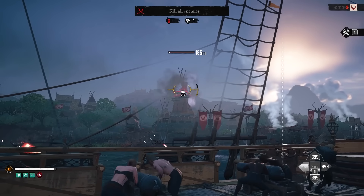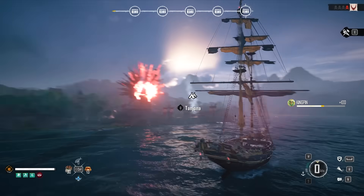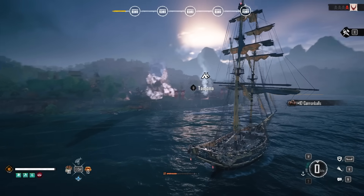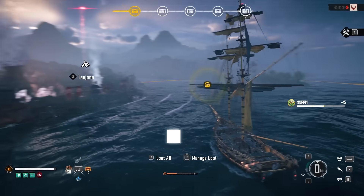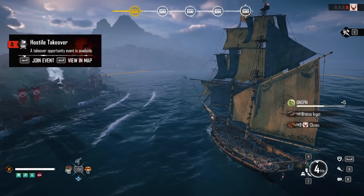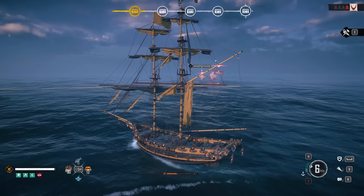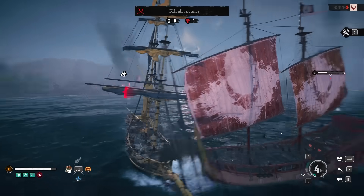When plundering places, you'll first need to defeat towers — the top-left icon shows a tower target. After taking out towers, you'll be attacked by waves of enemy ships. There's a progress bar loading loot at the top, and once it reaches the far right you get all the loot, which appears as a yellow chest in the sea. Defeat all ships and enemies and you'll collect everything.